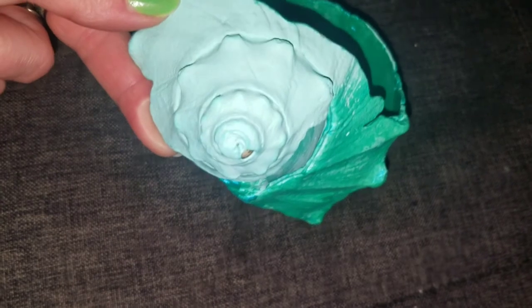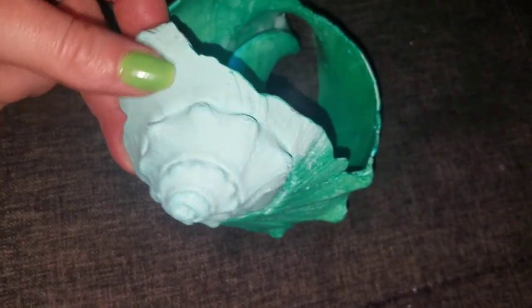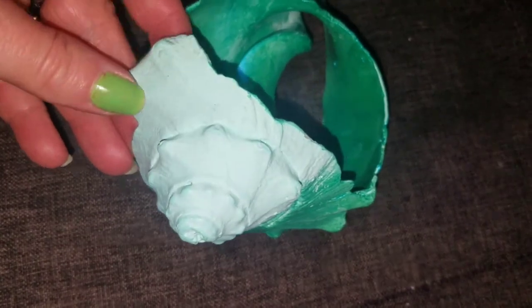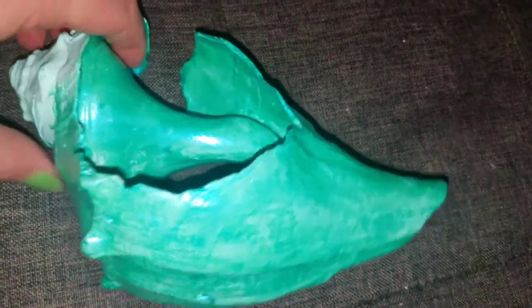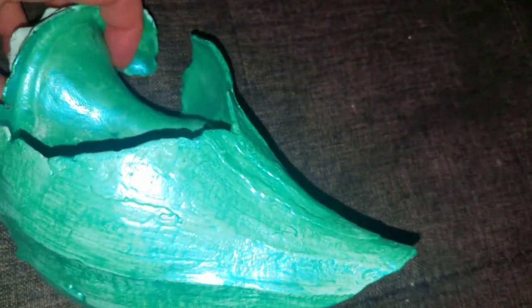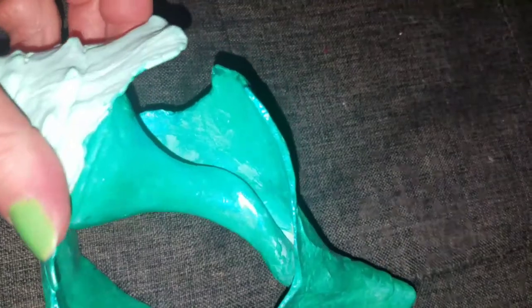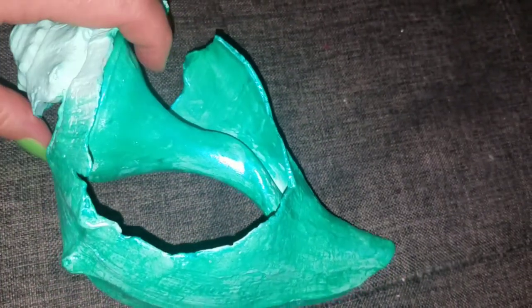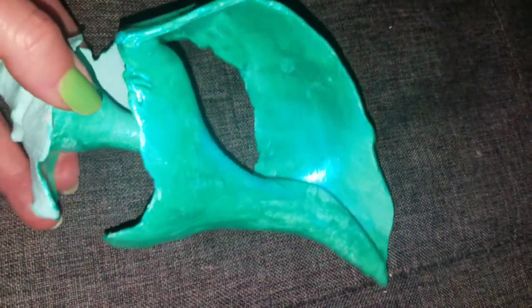So I figured, why not paint it? I know people paint shells. I started with the aqua that I have, but it's a matte color and I wanted it to be shiny. Then I found this shimmery, metallic sort of aqua. I'm gonna have to put another coat obviously — one coat's not enough — but it looks amazing on it.